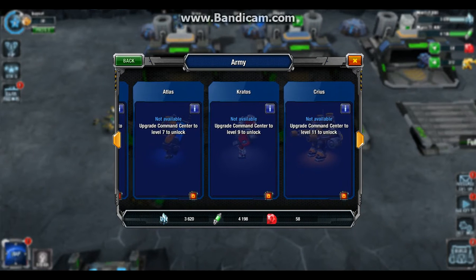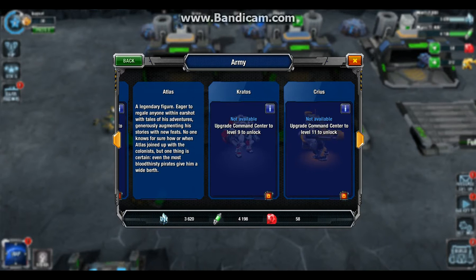There are also three different heroes, each unlocked at their own separate level. There's Atlas, a legendary figure, eager to regale anyone within earshot with tales of his adventures, generously augmenting his stories with new feats. No one knows for sure how or when Atlas joined the colonists, but even the most bloodthirsty pirates give him a wide berth.